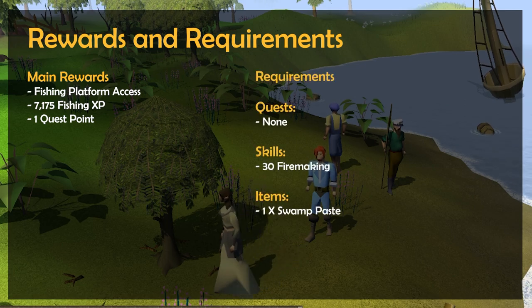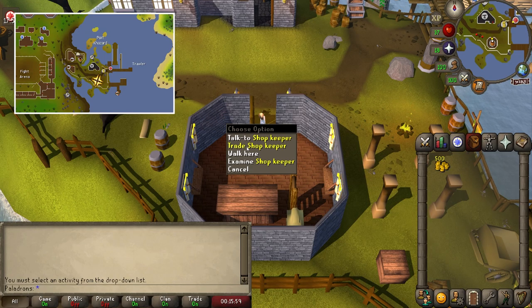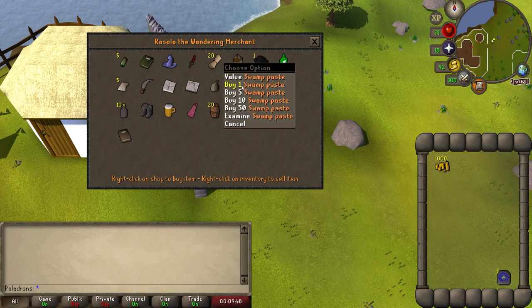While there are no quest requirements, in terms of skills you'll need level 30 firemaking to complete this quest. When it comes to items, all you'll need is 1 swamp paste, which can be bought from the Grand Exchange, or alternatively from the general store nearby the fishing trawler, or from Rasolo who wanders around west of the fishing guild.